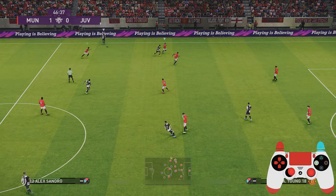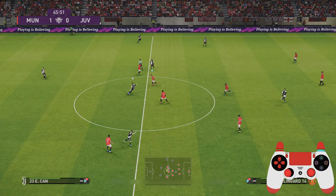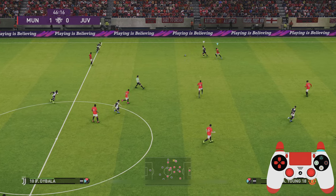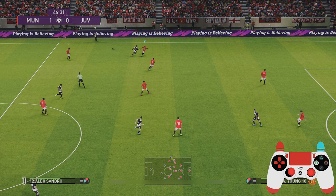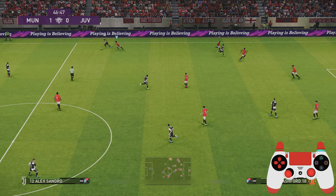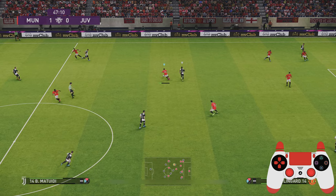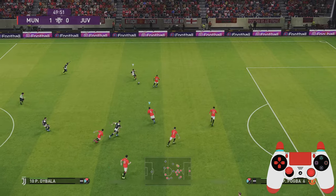Here again just getting touch tight with the defense, forcing the mistake. Notice how I get the right back early using the right analog stick, applying a secondary press to bring my striker across to press his left back. Then getting real touch tight, tracking the runner — notice how tracking him stops him from playing that pass. Now he should go back to his defense but feeling pressured he plays a simple ball into my player and I'm able to counter-attack.